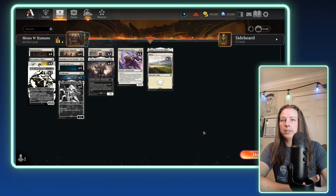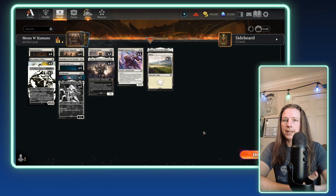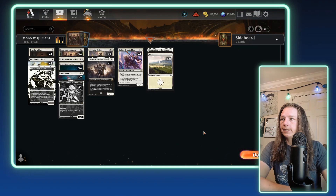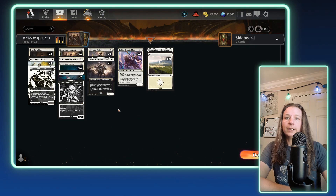Welcome back to the channel. Today in our tour of the meta, we're taking a look at Mono White Humans. This is a very straightforward deck — it plays very minimal spells, it's almost all creatures, and it looks very aggressive. It's even only running 22 lands. It's that low to the ground. So let's take a look at what we have here.